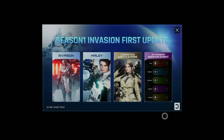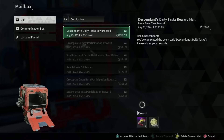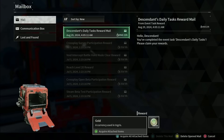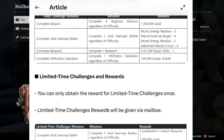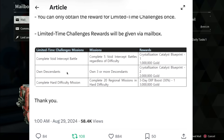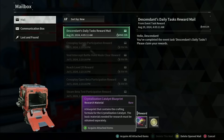The servers literally just went live — it's 4:04 a.m. Pacific Standard Time. This is the pop-up you're going to get. Let's check our mailbox. Right here at the top it says Descendants Daily Tasks Reward Mail: 'You've completed the event task Descendants Daily Tasks, please claim your reward.' I haven't done anything — literally just logged in and they're just sitting here for me. Two catalysts and then 2 million in gold. Looking through this, it looks like these match the limited time challenge: Crystallization Catalyst Blueprints and 2 million in gold. So I think that was retroactive — that answers that question.